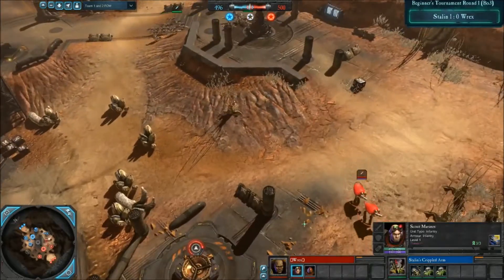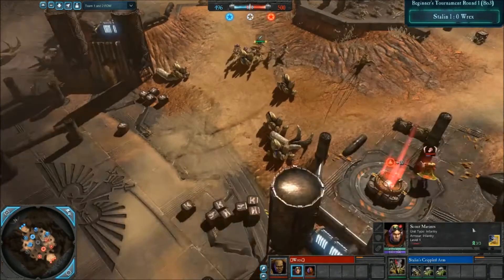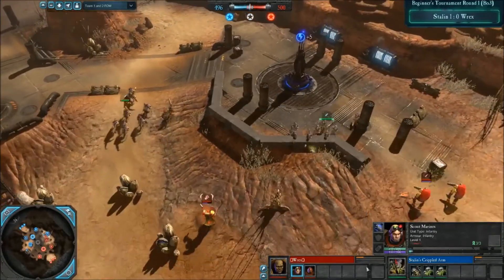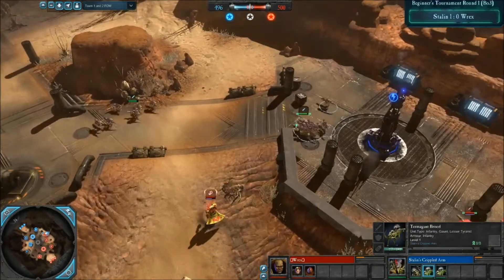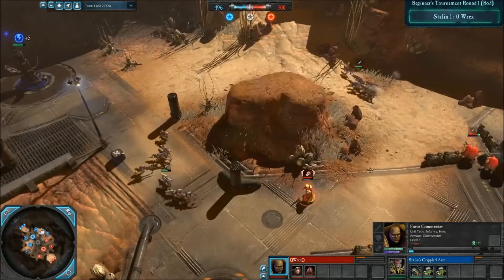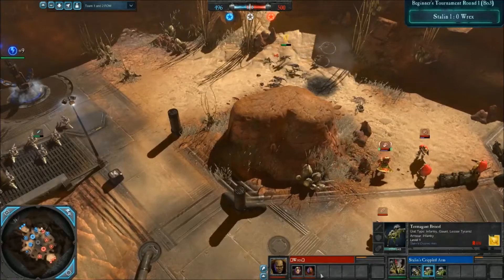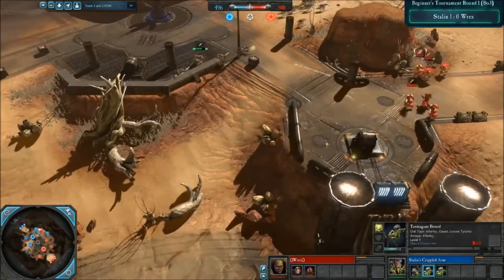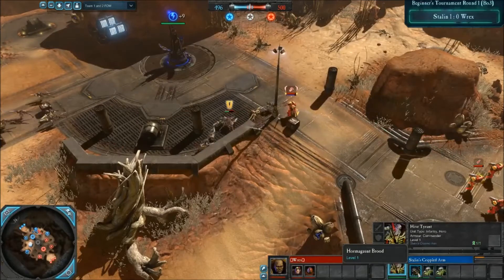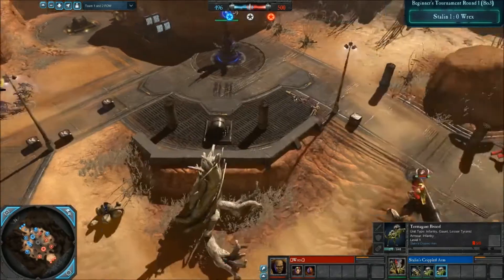If he goes for a node, I think he's going for fast ASM or Devastator. Shotguns coming up for the scouts — always a good choice against termagants in the early game. Force Commander is charging in, and this is quite a nice micro from Stalin over here. He's just bleeding and running away. There's the shotgun blast — he's upgrading to Toxins.